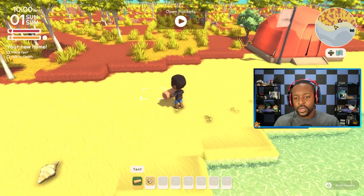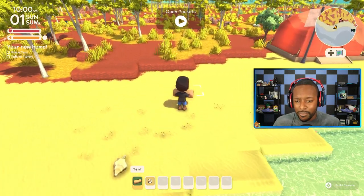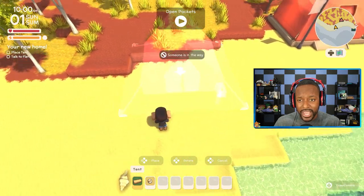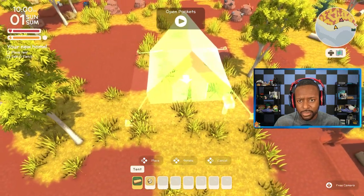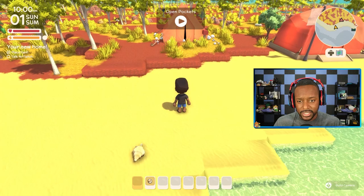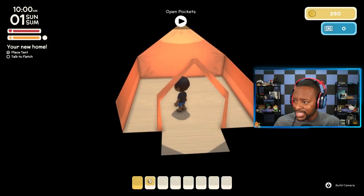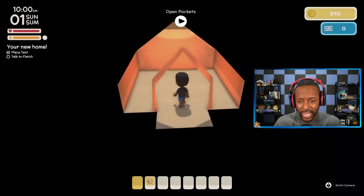So we have our tent. One cool thing about this game — which really caught my eye — is that, you know in Animal Crossing you go in your house with a loading screen? Watch this. Bam, we just hop right into the tent. There's no loading. Actually, there shouldn't be any loading — when I played this before there was no loading. There we go. We just hop in, hop out. That is pretty cool.